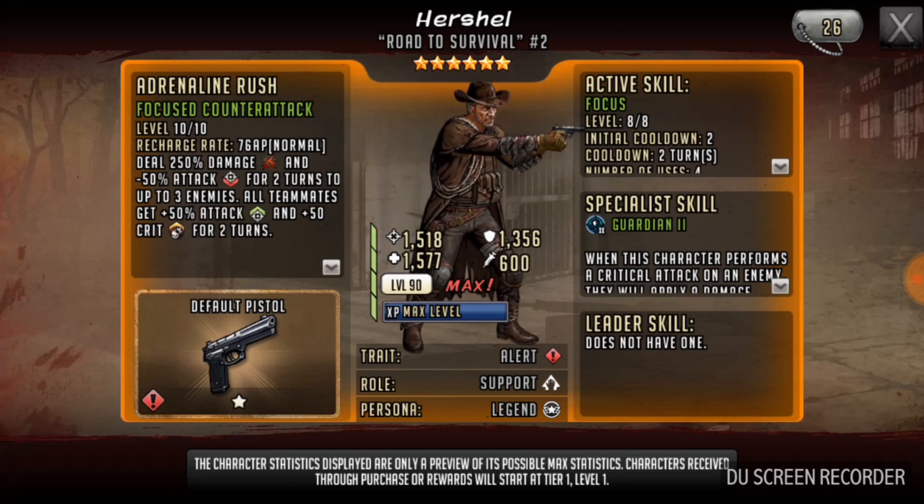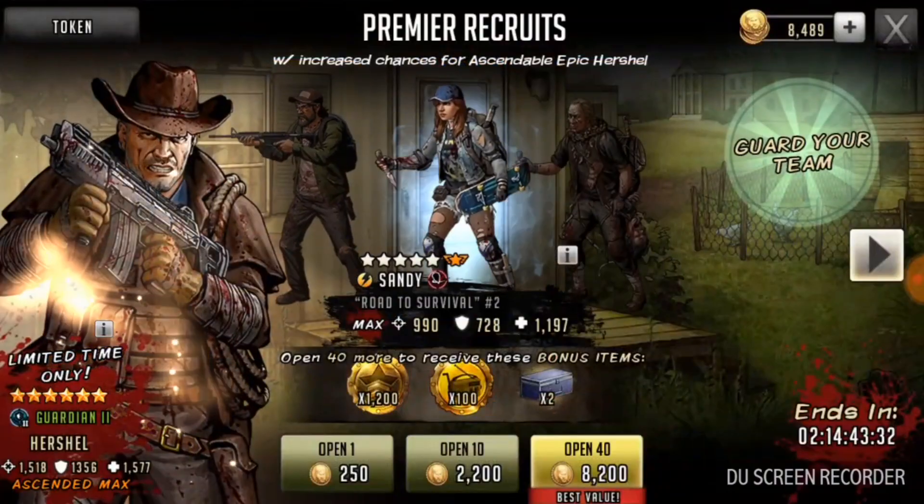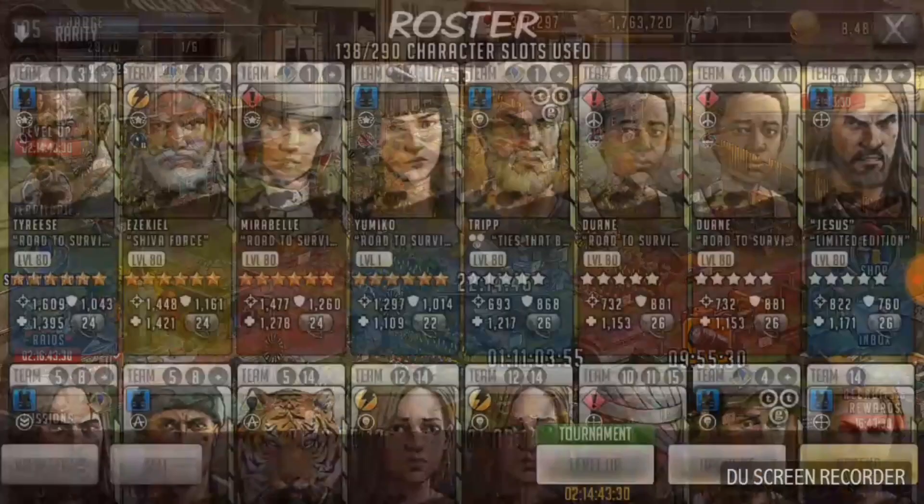He's pretty fast. He does 250% damage to up to three enemies. He reduces their attack also, but the big things for him is that he increases attack for my team members by 50%, and he would give 50 critical for two turns to all my players. He's got Guardian 2 just like my Zeke does, so he'd be a great addition to my team.